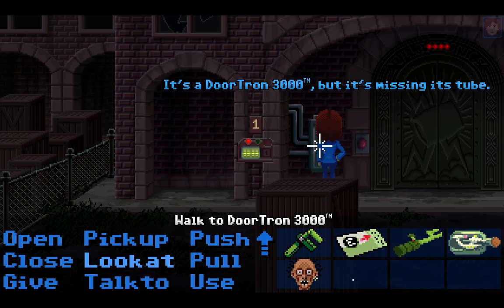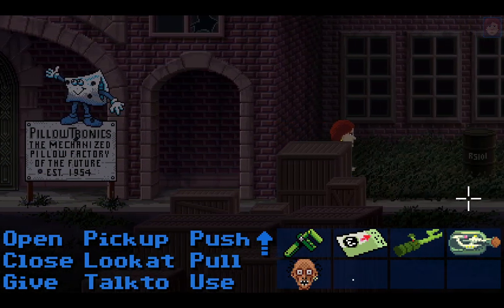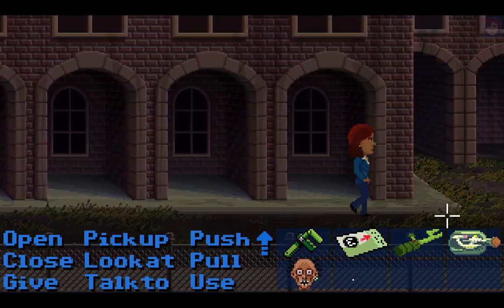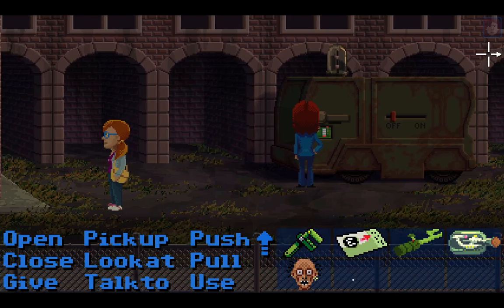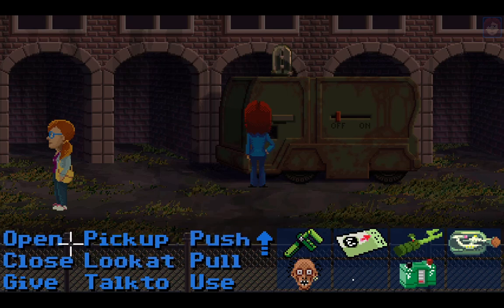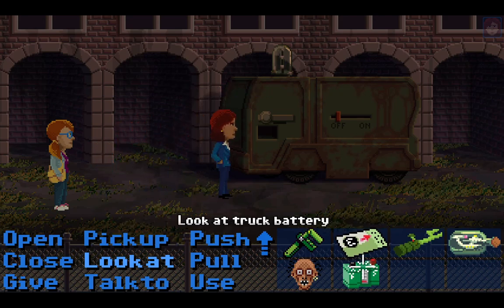It's a large red button. Can we push it? Nothing happens. I have my idea — you go to the restraining bolt and use the wrench. You can use the restraining bolt. It's an old discharged battery — we need a new battery. I just wonder where. Yes, we can pick it up. Also, I want to give the speck of dust to Delores. I've been collecting dust pixels for years — it's a strange hobby.